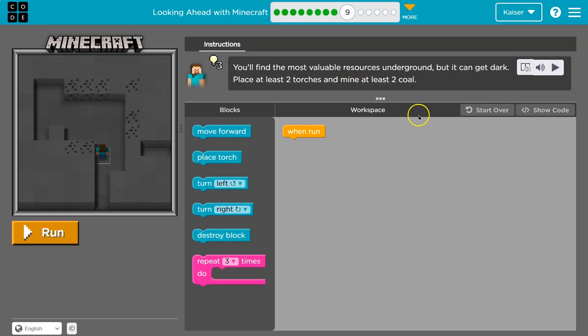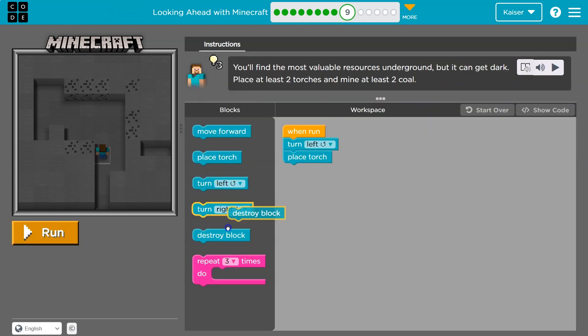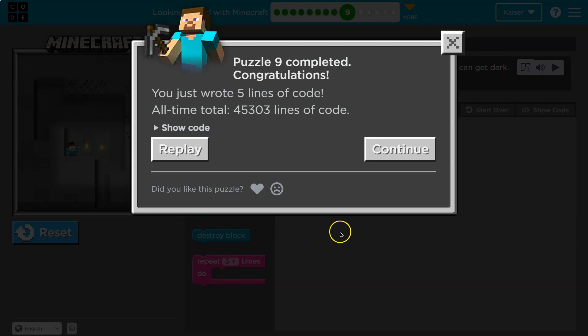You'll find the most valuable resources underground — place two torches in the mine. I'll turn left and place my torch. If it's on the ground, I can destroy that block, then move forward and place a torch where I'm standing, then destroy the block. We got two coal as well. Let's make this even better — place a torch, destroy a block — instead of writing those two blocks twice, put a two in the repeat. Much more efficient.